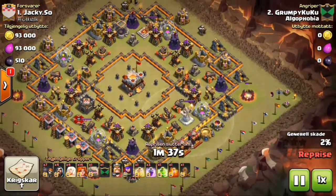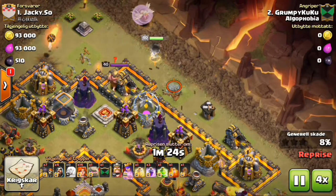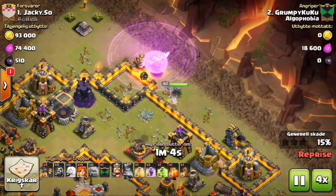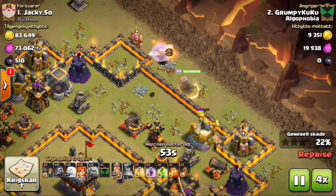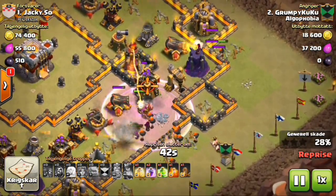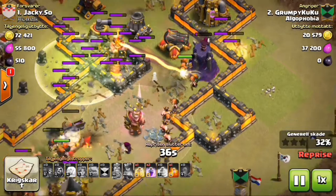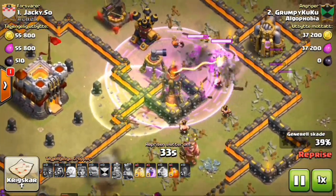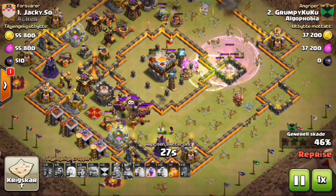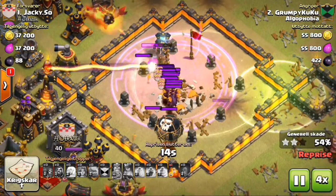This is Grumpy Cuckoo attacking Jackie. He starts with some funneling — giants over there and another one right there. I'm going to fast-forward through this process. Then the golem takes a rage and is able to get out of both of those defenses. Nice jump there — he didn't actually need that rage but still. The clan castle has been looted — look at that highly-damaging coal!